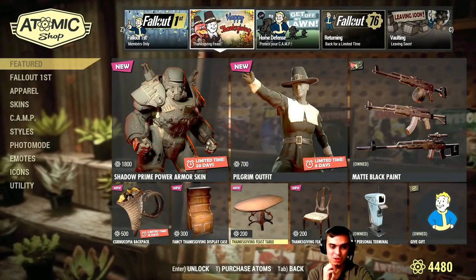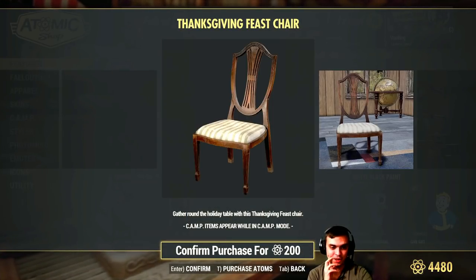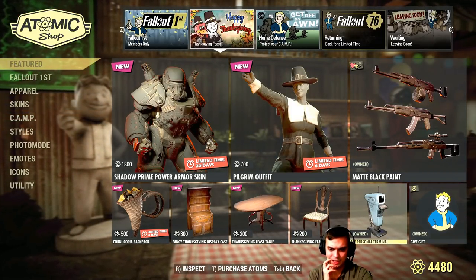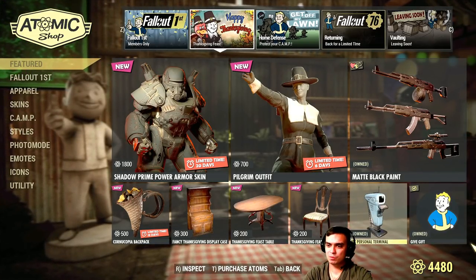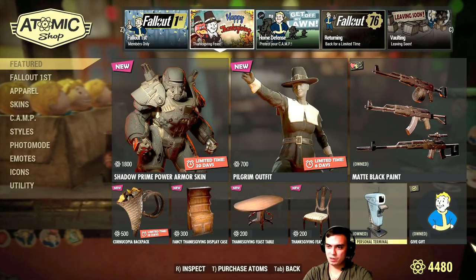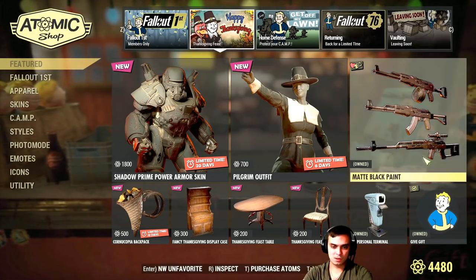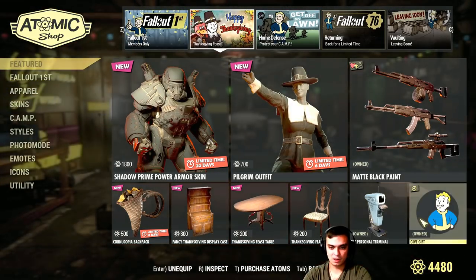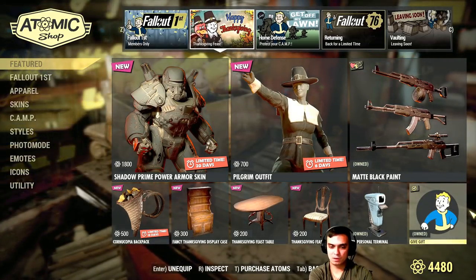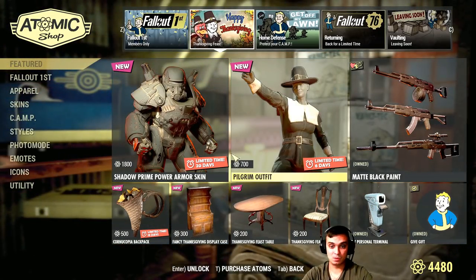The Thanksgiving table — there are some really good tables in this game you can buy at White Springs, so I'm gonna pass. Same for the chair — I'll wait for a discount. And the personal terminal — I thought I owned this. Let me check the patch notes. It might just be a mistake since I own a lot of stuff. The new gift-give emote — I don't see it listed separately either, I do apologize.